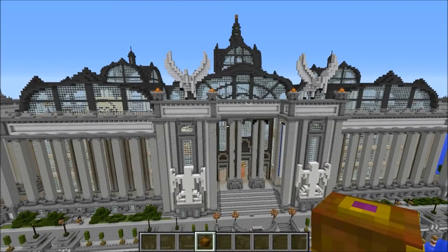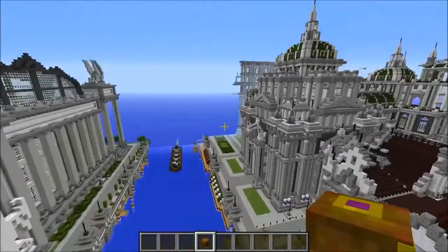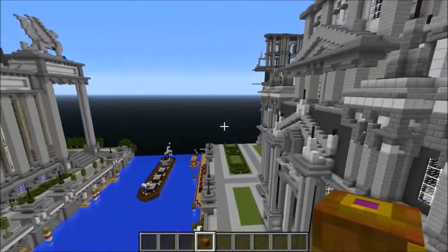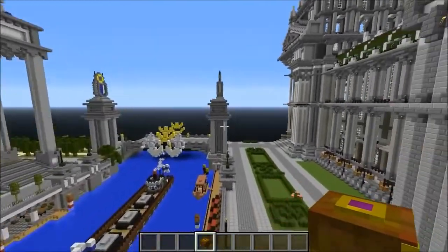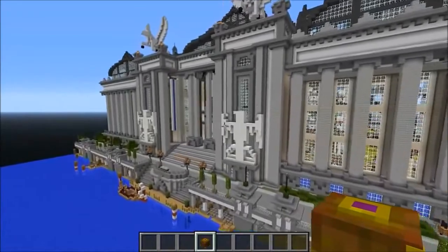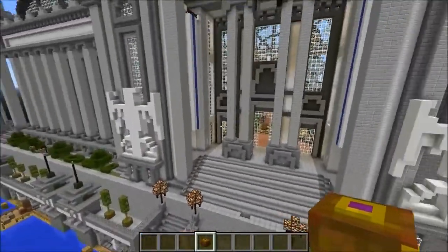What's going on guys, it's Pat and welcome back to another Minecraft video. Today it's gonna be more mods versus maps, and the build we're destroying is the Imperial City — one of the most downloaded Minecraft maps of all time. It's so detailed and amazing looking. We've got a lot of requests to use the Pandora's Box mod to destroy a map, and that's exactly what we're doing today.